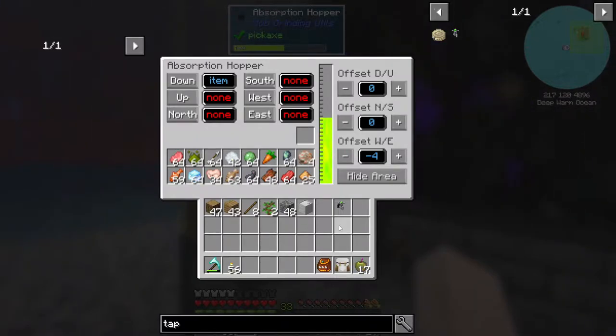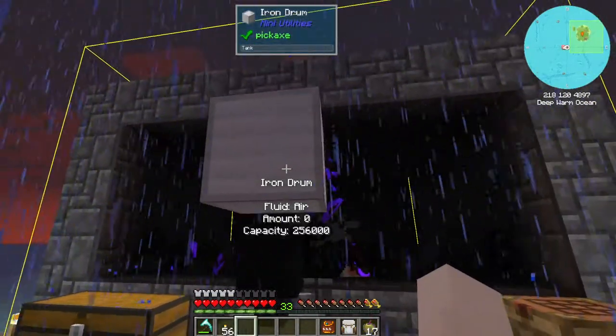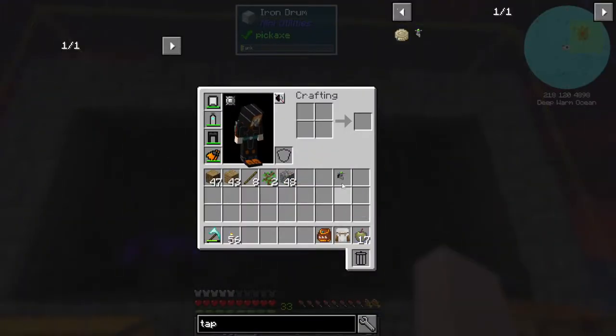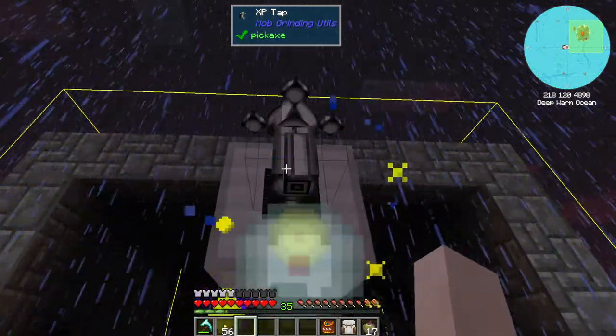Look at all that stuff. Now, if I put the iron drum up there and tell it to go fluid, there we go — and then we can put the tap on there and just get experience whenever we want.